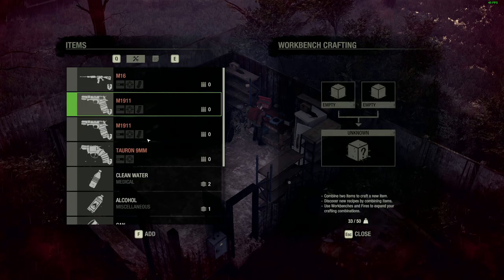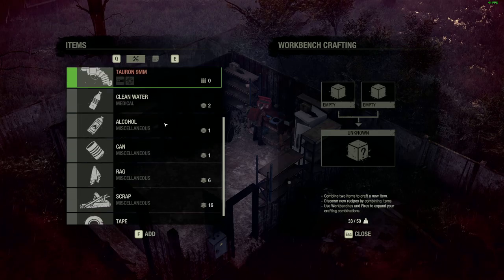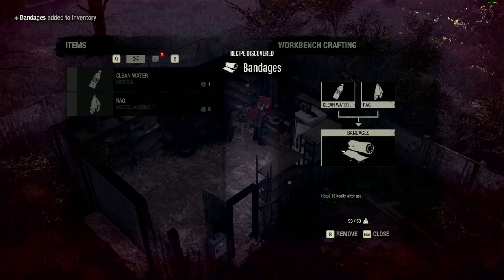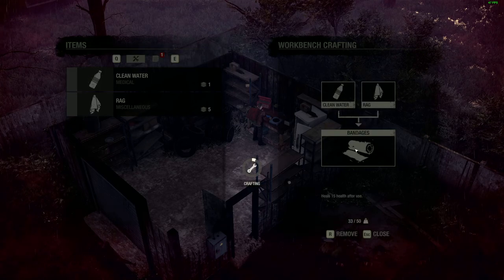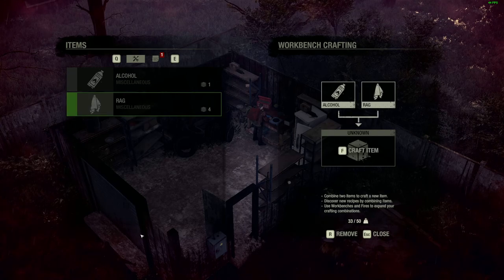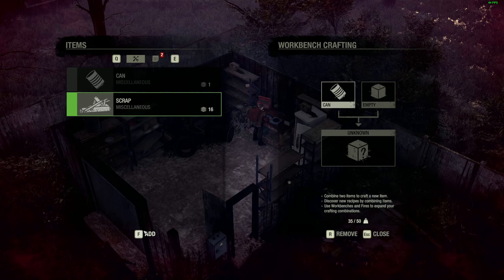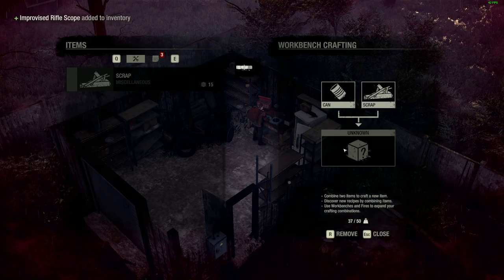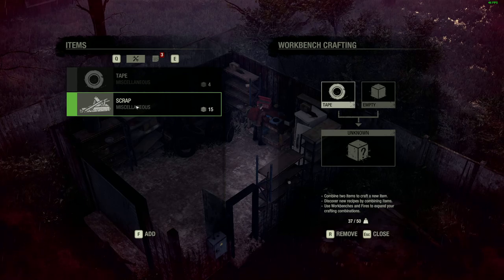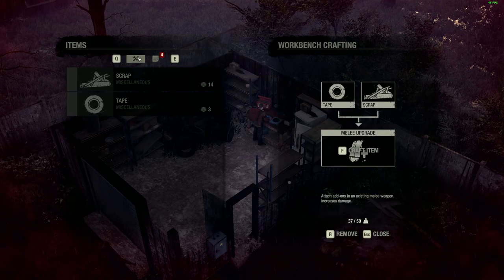Oh, I can make them now — that's nice. This is the broken one. Cleaning water and rugs — what do I get? Bandages — I need bandages. Alcohol and some rags — probably Molotov, right? Yes, Molotov cocktail! What about the can? Improvised rifle scope — nice! So the duct tape, duct tape and scraps is mainly for upgrading.